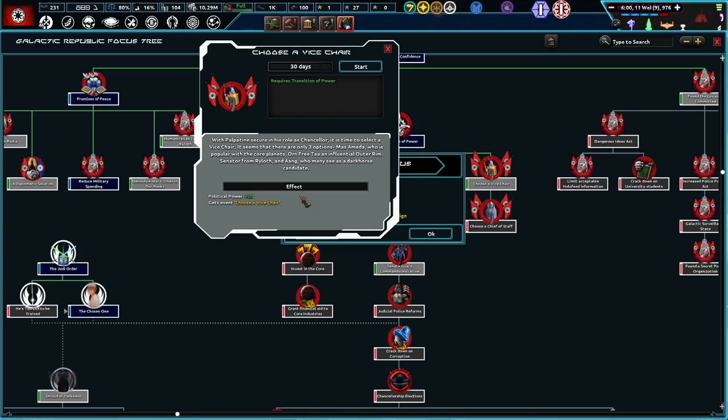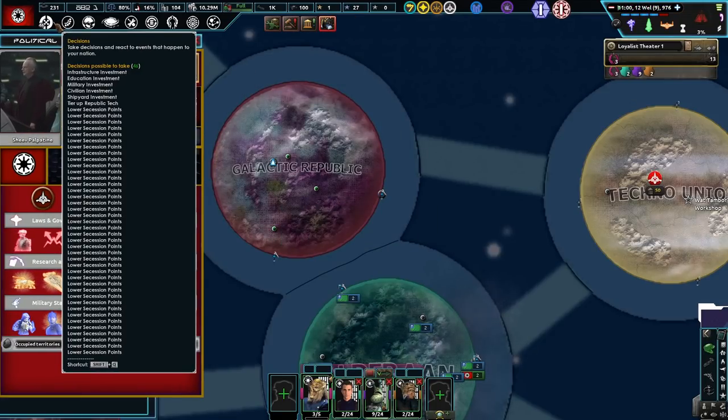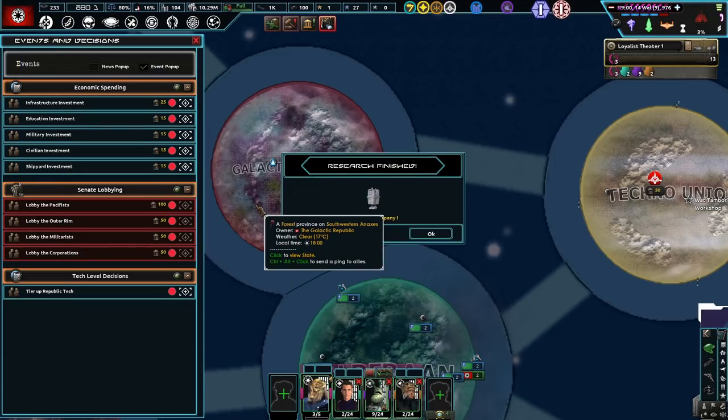With Palpatine secure in his role as Chancellor, it's time to select a Vice Chair. It seems that there are only three options: Mas Amida, who was popular with the core planets; Orn Free Ta, an influential Outer Rim senator from Ryloth; and Aang, who many see as a dark horse candidate. We'll probably go with the core worlds — we're very biased here, incredibly biased, too biased probably.